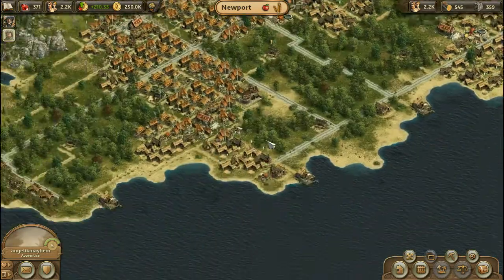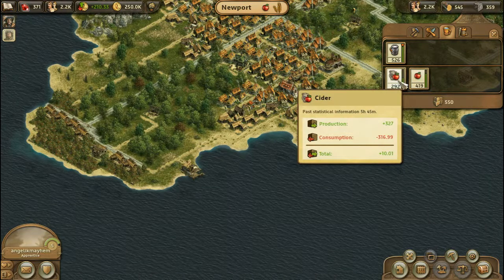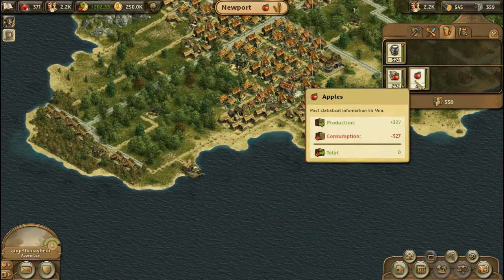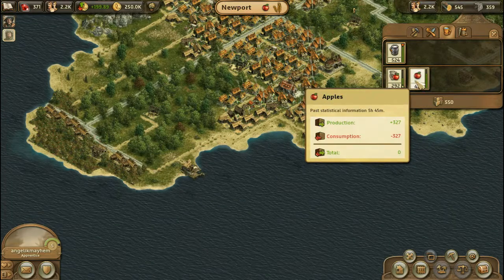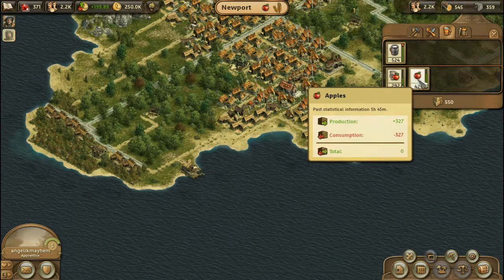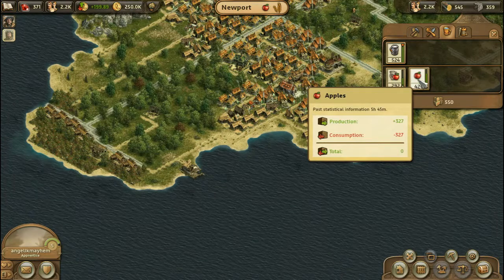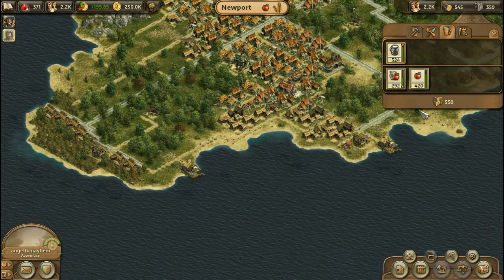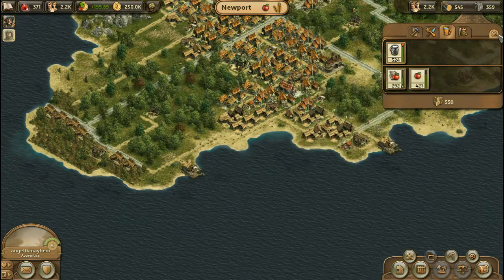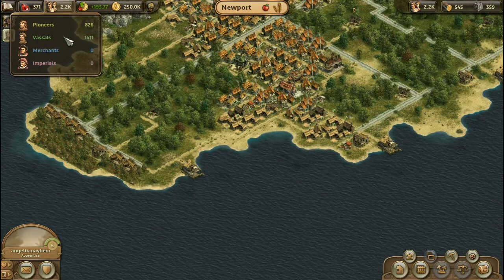Let me give you a for instance of that. Up here, we can see that I have apples and I have apple cider, and both are in the positive at the moment. It does not seem that way with the apples because it says zero there — ignore that number for a minute. This number is actually climbing up very slowly and very steadily. The reason why it says zero under total is because this is a look at over five hours, so that's a little deceptive. But apples and cider, they're both going up. I also know the total number of people who are living in my village.